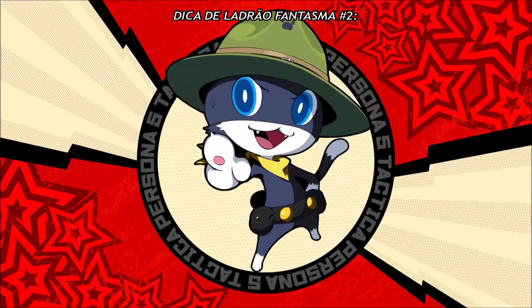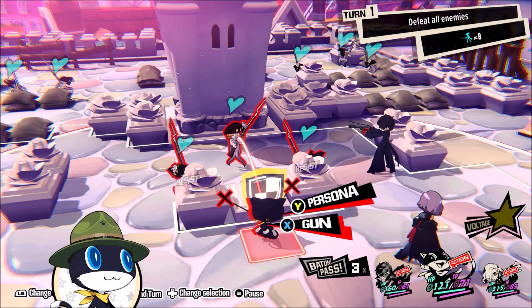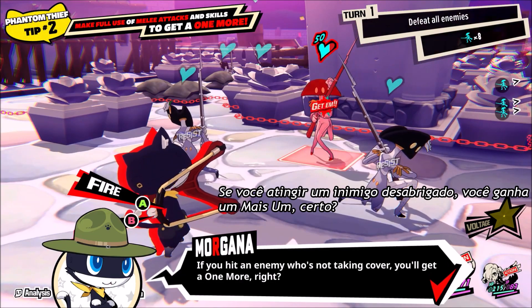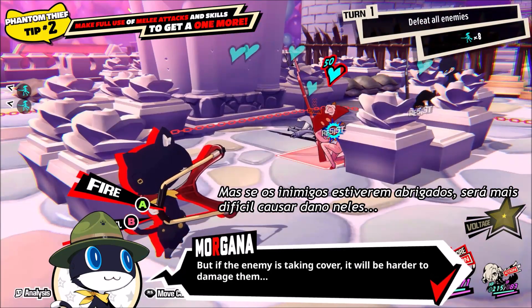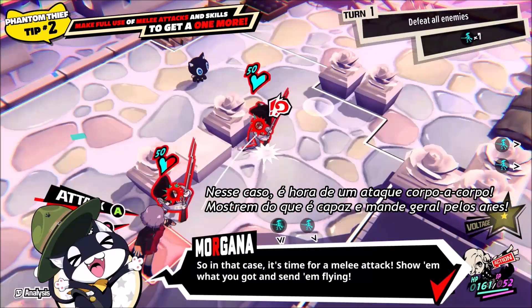Phantom Thief tip number two! Make full use of melee attacks and skills to get a one more! Let's start by reviewing my last tip. If you hit an enemy who's not taking cover, then you'll get a one more, right? But if the enemy IS taking cover, it will be harder to damage them. So in that case, it's time for a melee attack! Show them what you got and send them flying!